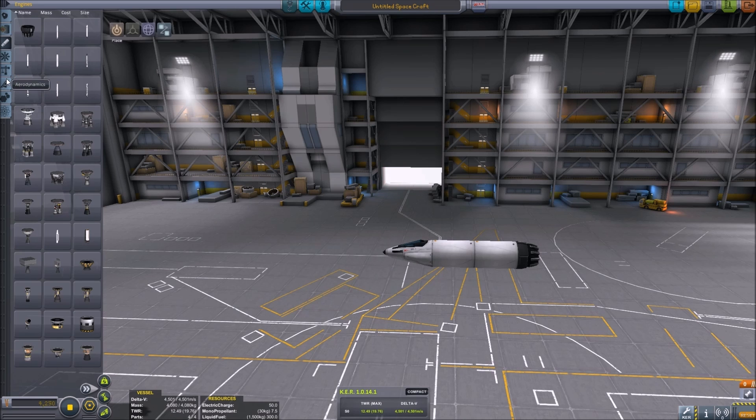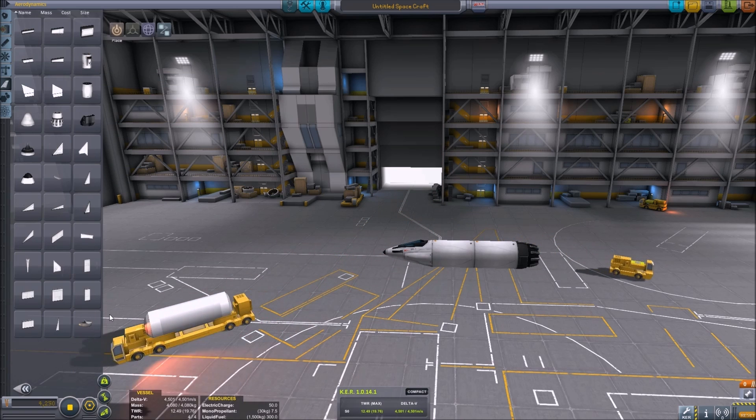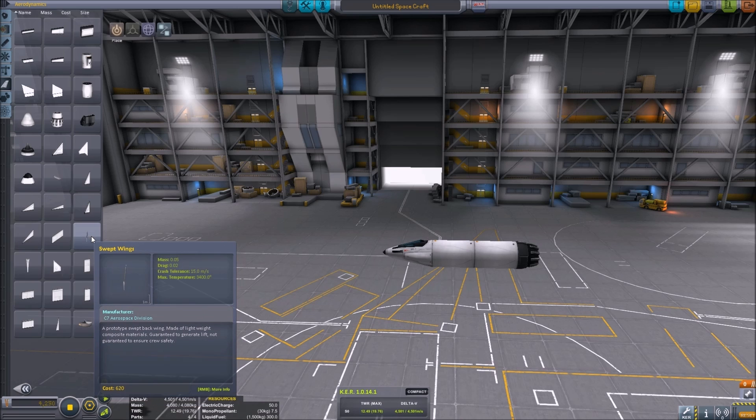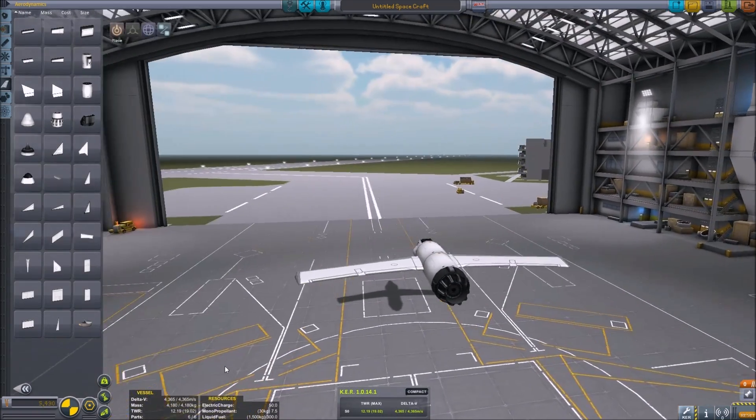We're going to need some wings, so you go into your aerodynamics. I'll put the basic wings on here — swept wings, those are good. And this little thing is your symmetry, so when you want to place wings evenly on both sides, you just hit that so it shows two. And we'll put them right there.